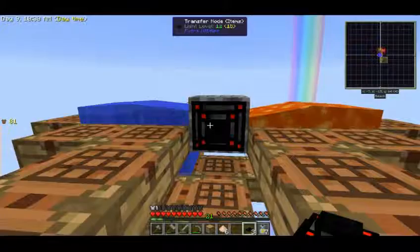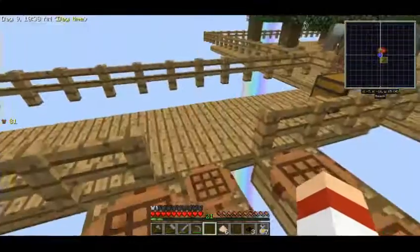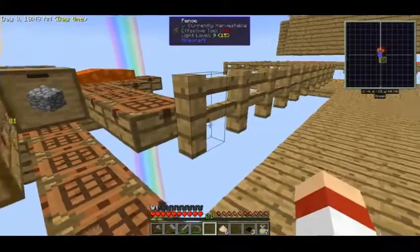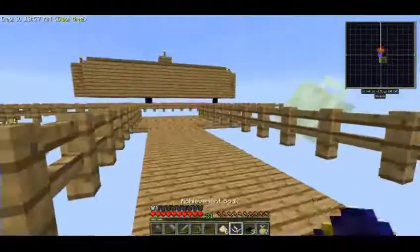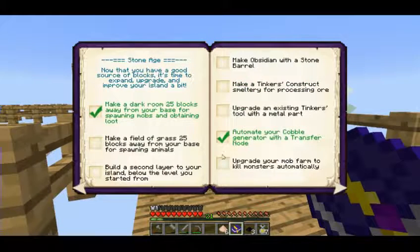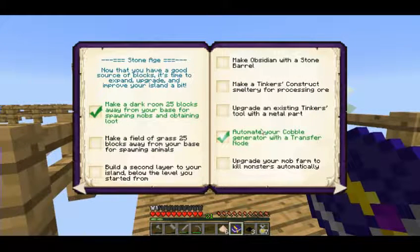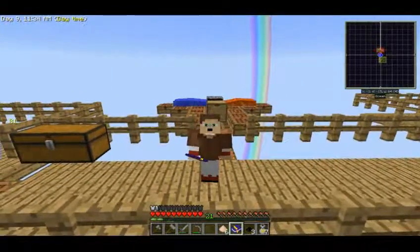Now I've got the transfer node and upgrade - I just have a torch too. I think this will be enough for this episode, as I now have the cobblestone generator ready and automated. Next time I'm going to play around with Tinkers' Construct - I'll be making some tools, most likely from bones or maybe flint. Thank you for watching and hopefully I'll see you next time, bye bye!